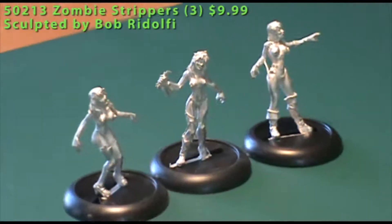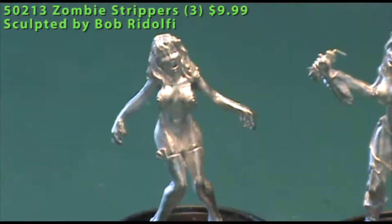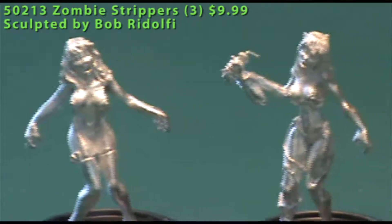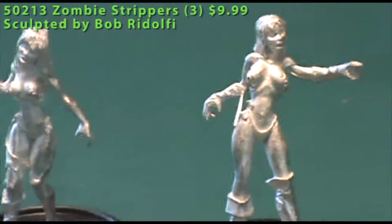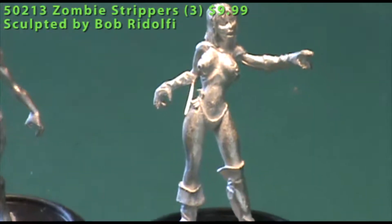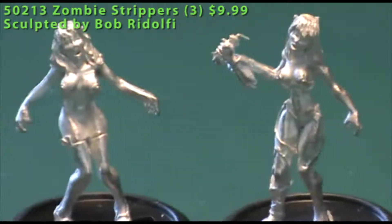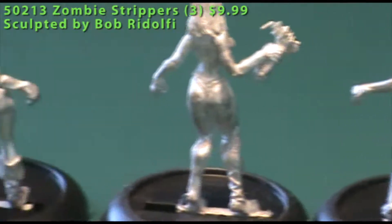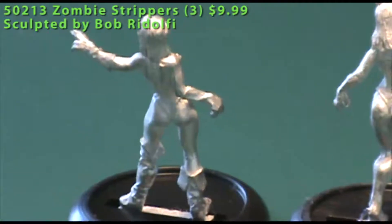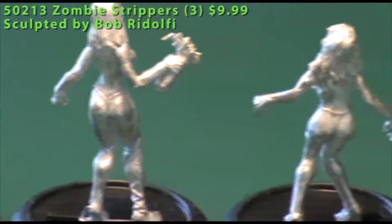One of them is holding a severed arm whose hand is still clutching a bunch of dollar bills from one of her customers. And as you'd expect, they've got dollar bills stuffed in their g-strings, so they were at work when the zombie apocalypse took place and then got turned. You could drop these into All Things Zombie or a modern Call of Cthulhu game that's zombie-centered, or maybe even a near-future game where there's been some kind of calamity or zombie apocalypse.